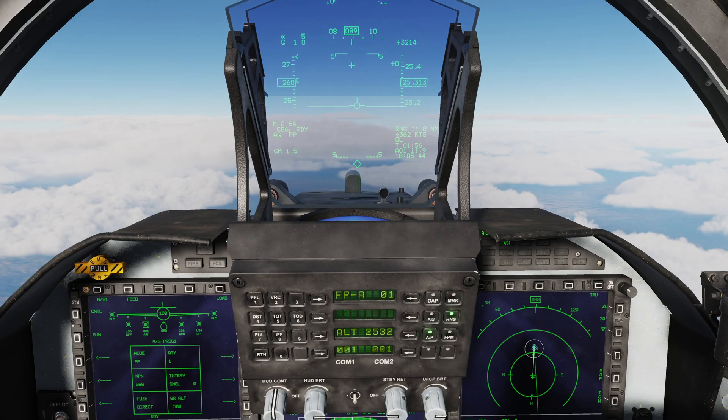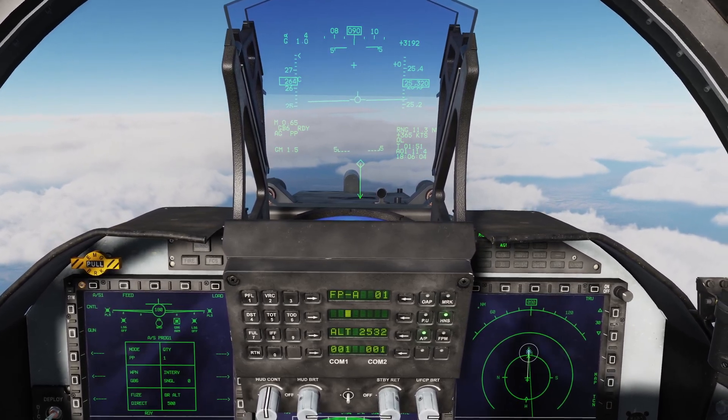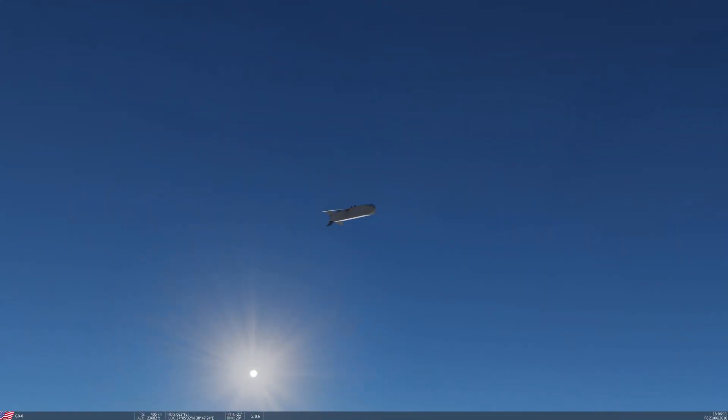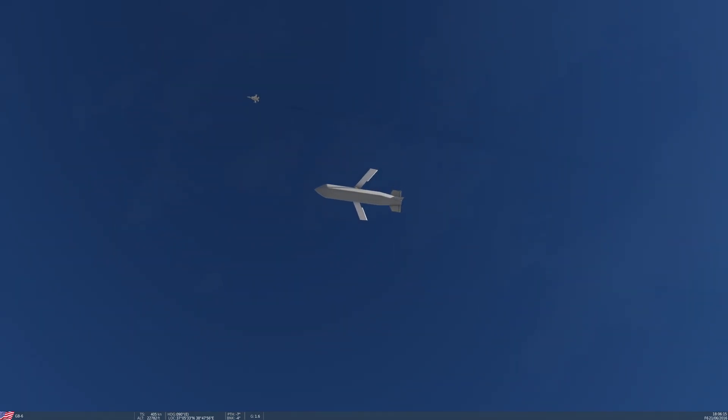Let's go back up to the HUD. On the HUD, left-hand side, we have confirmation of the weapon — GB-6, its state: ready, master mode: air-to-ground, mode of employment: pre-planned, range to target, closure rate, and all the usual stuff. Let's bring the aircraft out of active pause and push and hold pickle. GB away. Taking a look at F6 view — you can see the weapon has deployed its little wings as soon as it came off the pylon.